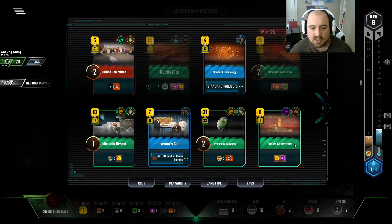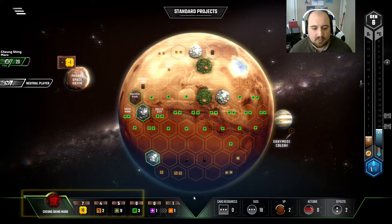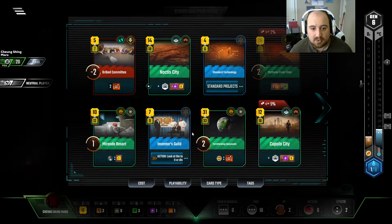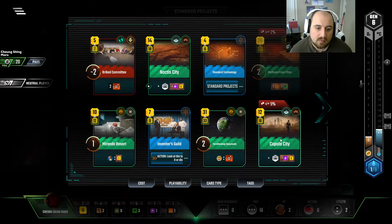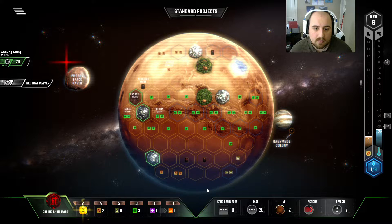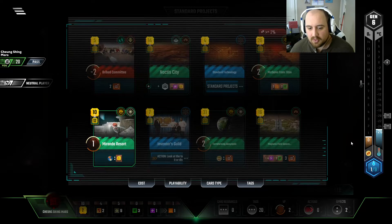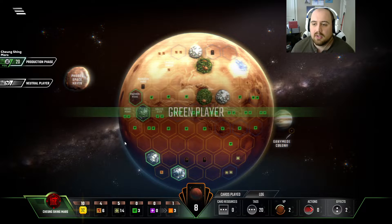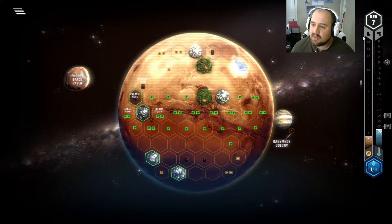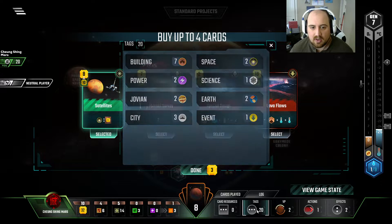I don't hate this option, even though it kind of screws with adjacencies. Now I'm a dollar shy... oh, never mind, that's free. I can just play Noctis City or Cupola. Cupola — do I want to play Cupola now or Noctis? Cupola. We'll keep grabbing steel. Getting our income super high. I could play this card, but I'm going to spend another $2 functionally to wait, because if I get one Earth tag, that $4 I've missed out on, I've made back.